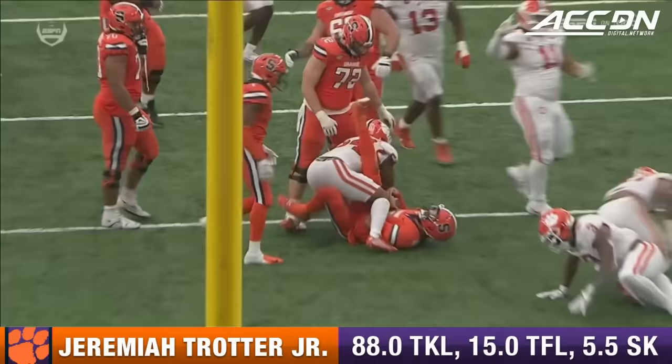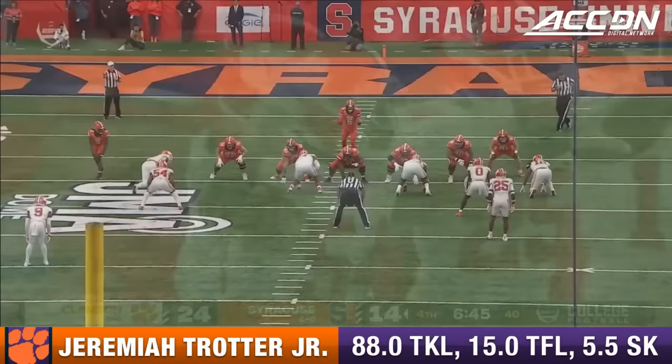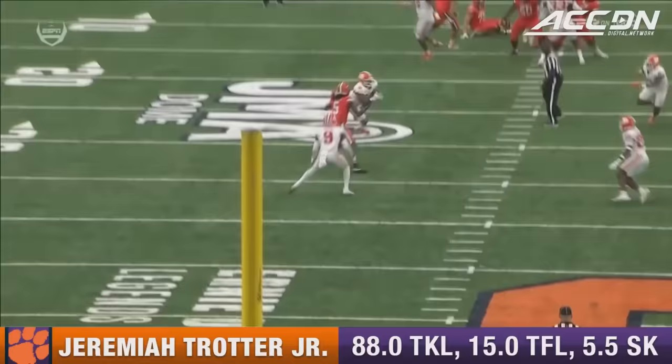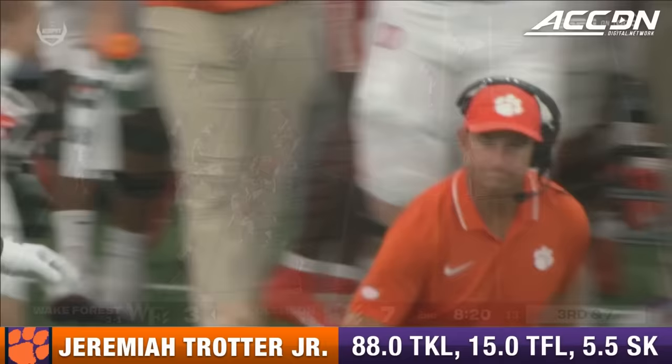They empty it out here. Schrader back to throw, fires over the middle. Trotter with a great play — picks it off at the 32-yard line. Eyes on the quarterback, going to drop right back into this zone. Trying to throw the football to Offord, working out of that inside receiver position. Full extension, and an excellent play and takeaway for Jeremiah Trotter Jr. You can't draw it up any better than that. Andrew McCuba has the tight end in coverage.